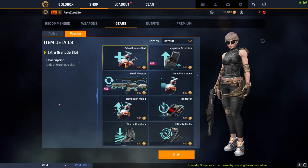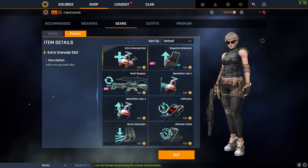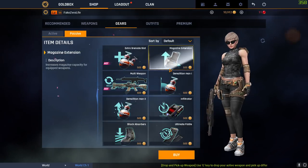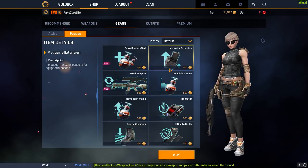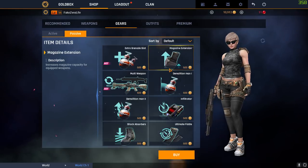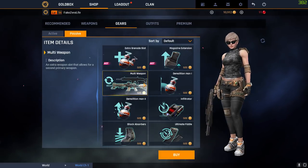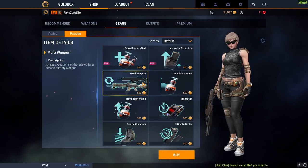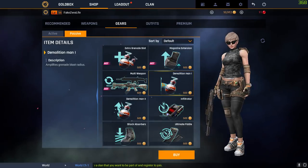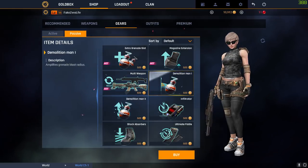For passives: Extra Grenade Slot — you can never go wrong with that, gives you an extra grenade. Magazine Extension is pure trash, don't get it — it gives you 10 extra bullets, so on the SR2 Berserker that's 30 to 33 bullets. Waste of money. Multi-Weapon is great — gives you an extra primary weapon, everyone knows it, good thing to have. Demolition Man: it increases the blast radius spread, so you have a higher chance of doing damage at range, but it won't help if the grenade lands at someone's feet since they'd die anyway.